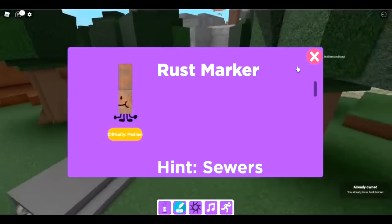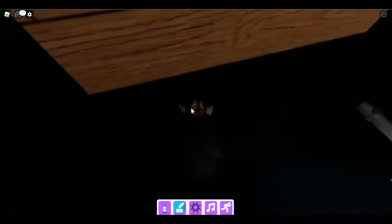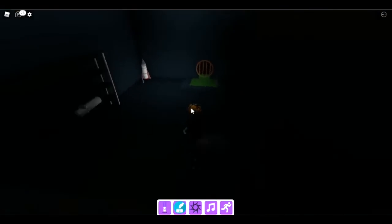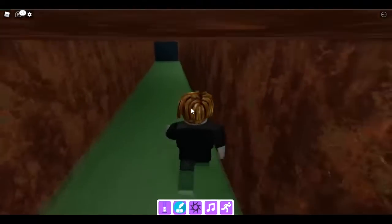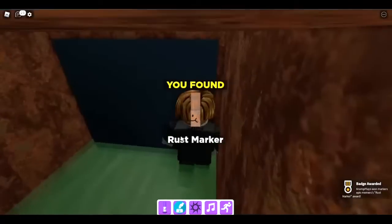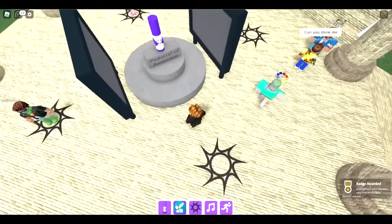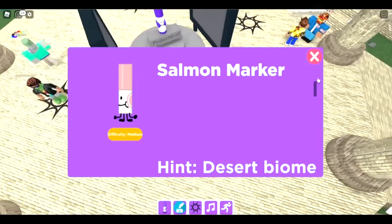The next one is the rust marker in the sewer. The sewer here isn't where you got the platinum marker — it's actually in the area where you go to space. Right here is the sewer and it's hard to see, but there's the rust marker.